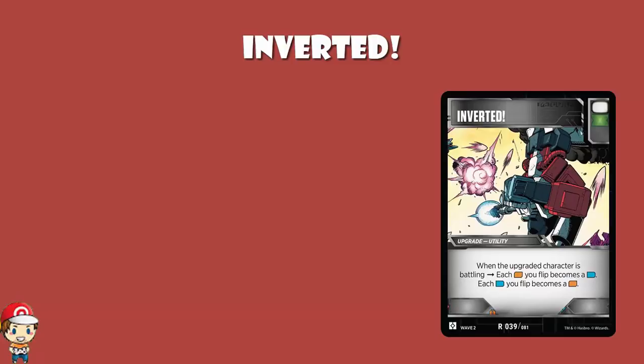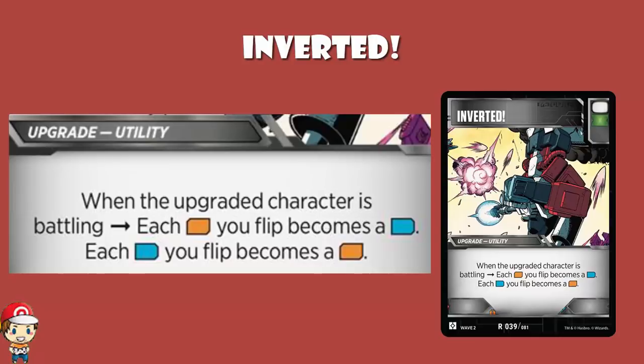So we like the pips, but what does the card do? Well, it's a utility upgrade, and it reads: when the upgraded character is battling, each orange icon you flip becomes a blue icon, and each blue icon you flip becomes an orange icon. It's called Inverted — it inverts your flips. That kind of makes sense.